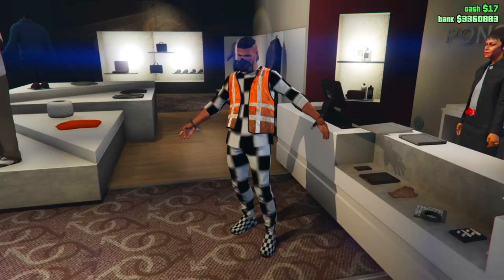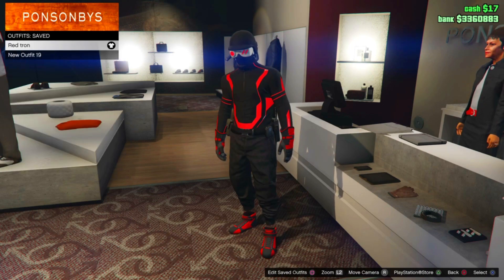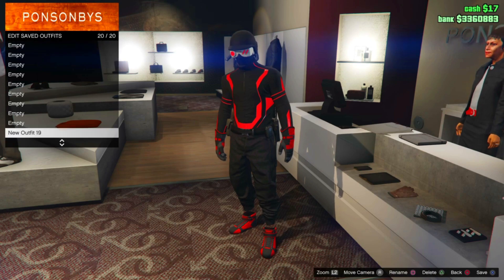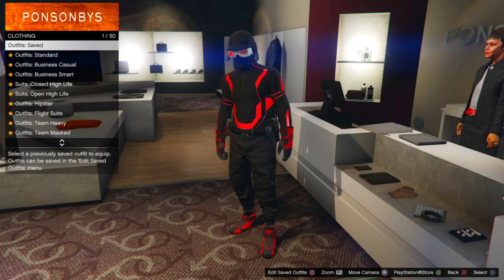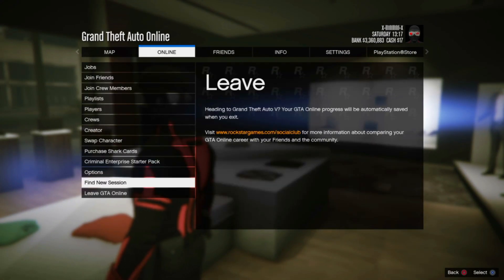You need to make sure that you are wearing the outfit you want to keep. As you can see, I just deleted all of them but I've still got the outfit on. Now you want to press Options and go to Swap Character.